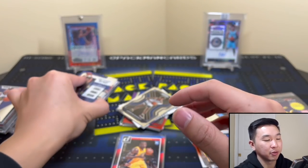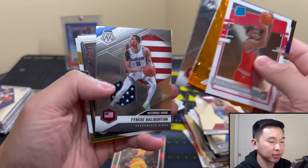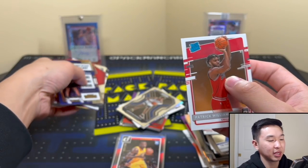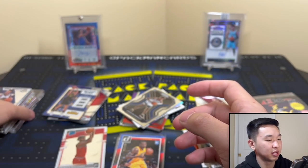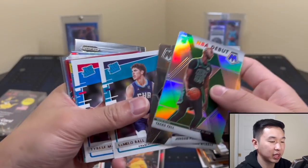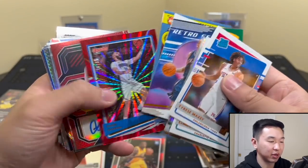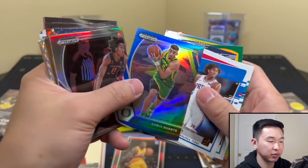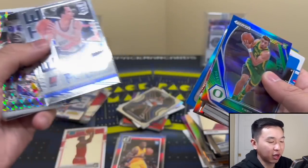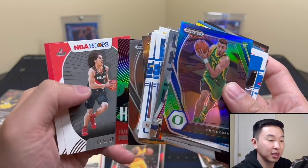Let me call out any good stuff. Patrick Williams, Jordan Pool, Taco silver, LaMelo, Maxi — I'll include him. Luka, Duarte — that's a nice one. Io — nice too. Those prism packs usually give you a lot of those. Chapman — our only auto. And a whole lotta nada otherwise.